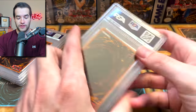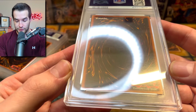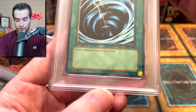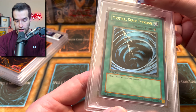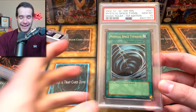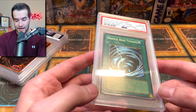Here's a Mystical Space Typhoon. Let's check this one out. We have very nice corners on the back, the surface looks pretty good — super clean, crispy. Centering is not completely perfect but it's pretty good. Surface looks very clean. Did we get a nine or a ten? There it is — we got a ten! So that's a six and a ten. I think the last sale on this card was around five hundred, and one sold for like three hundred. Either way, we'll take that MST PSA ten — a beautiful Magic Ruler first edition card.